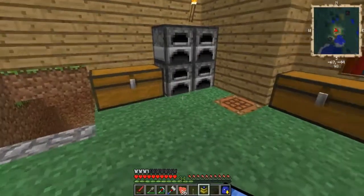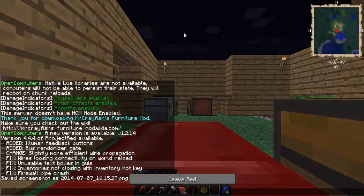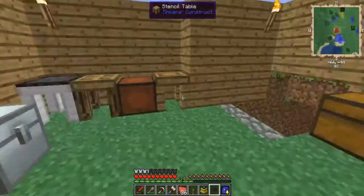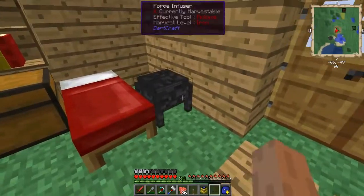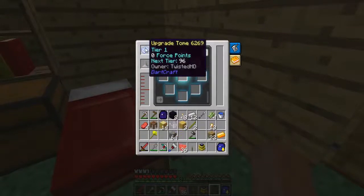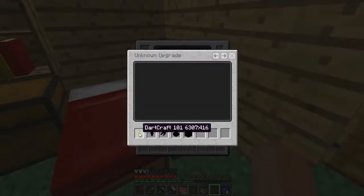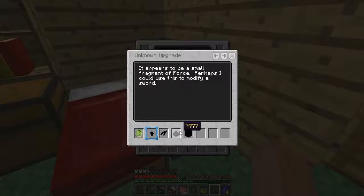Let's place this down. First I'm going to sleep because it's nighttime and there are dangerous creatures outside. Let's open the force infuser and put our great tome upgrade in there. If you haven't already done so, you should make a Book of Majora as it contains the sum of all DartCraft knowledge — simply force-transmute a bookshelf and you'll master DartCraft. It appears a small fragment of force can be used to modify a sword.